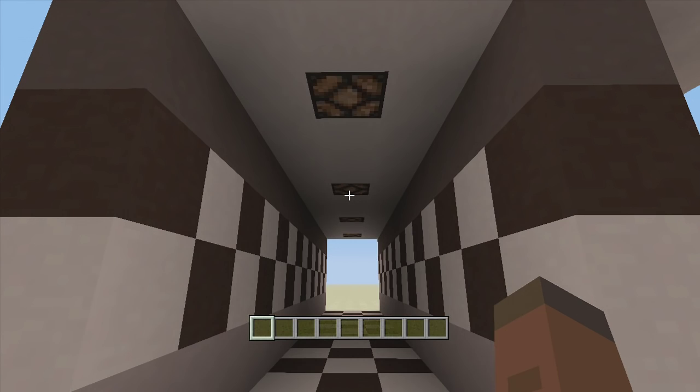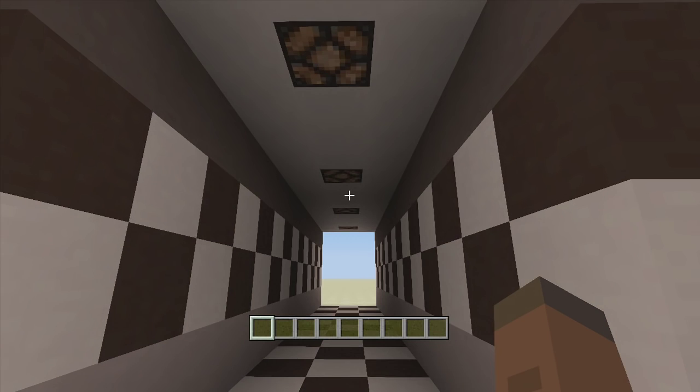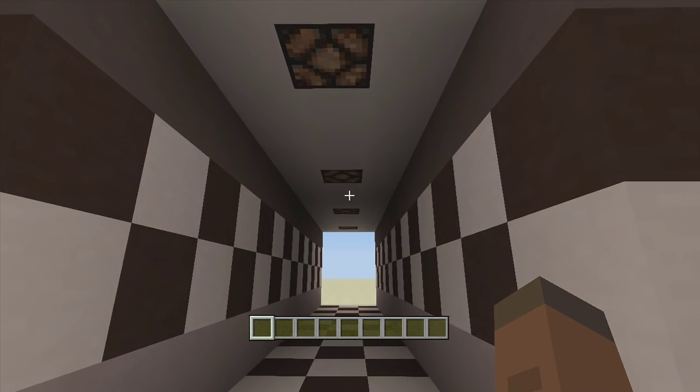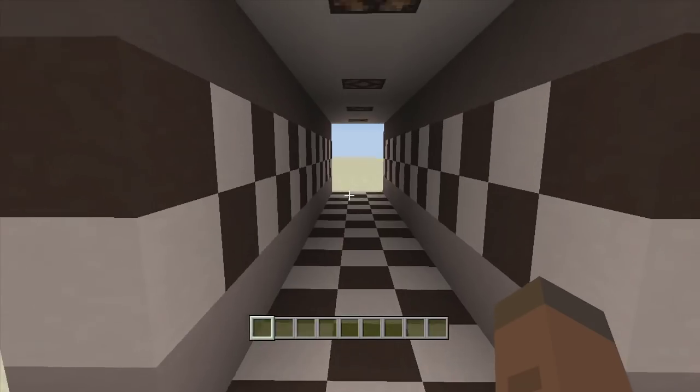These blinking lights are completely different from other blinking lights because they are completely random. As you can see, the lights are going - two came on over there, then we got all four to come on, then three came on, then these two came on. This thing is just completely random. It does not use just a redstone clock for the actual lamps themselves, so it's going to need a little bit more redstone for these things to work.